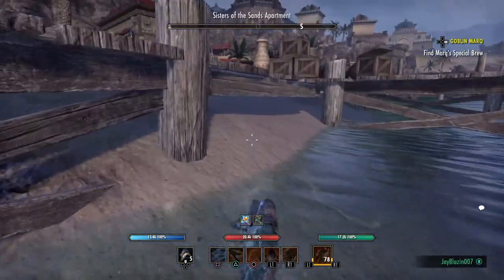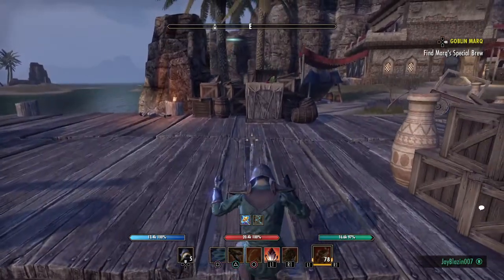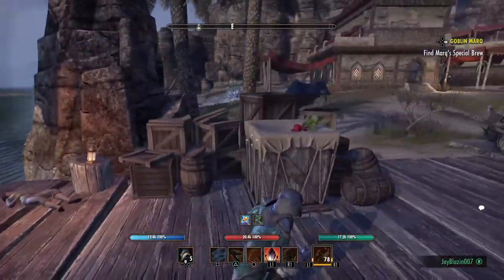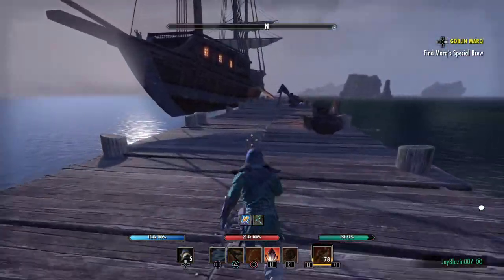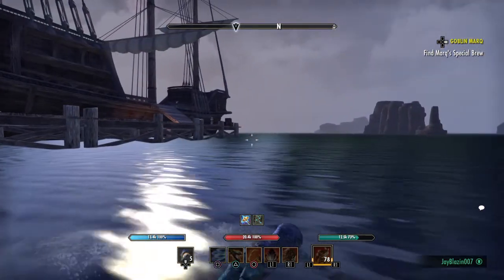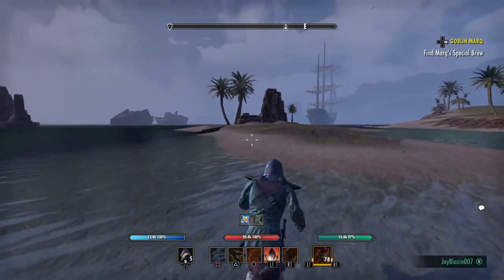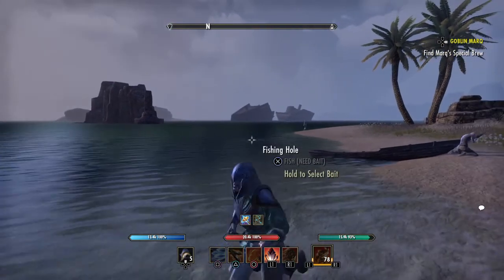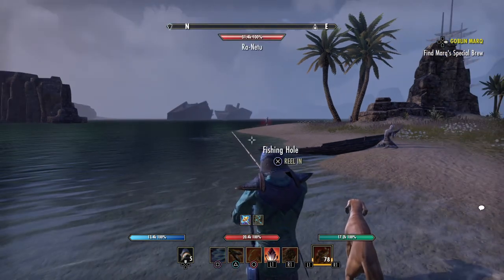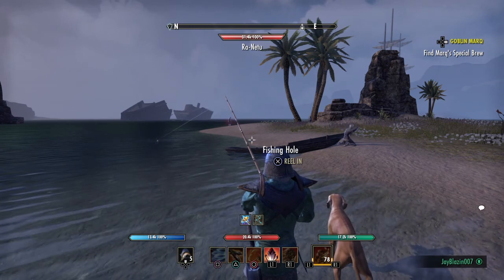You can jump off there and get back on the dock over here — get out your horse and you'll easily make it. The next fishing hole is going to be over here, and there are no slaughterfish in these shallow waters, so you don't have to worry about it. You can swim the whole area without getting attacked. The next safe spot you want to be at is right about here. There's a zombie right there, but if you stand this far away you can fish this fishing hole. You'll catch long fin and dhu fish.